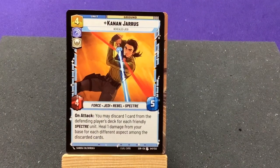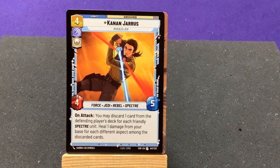First uncommon: Kanan Jarrus, Revealed Jedi — we're getting some more Jedis in here. Force, Rebel, and another Spectre. On attack, discard one card from the defending player's deck for each friendly Spectre unit.